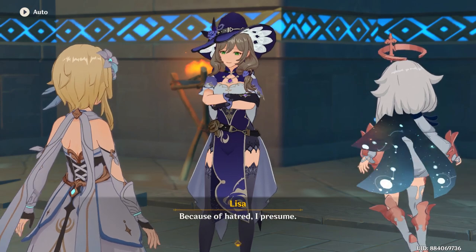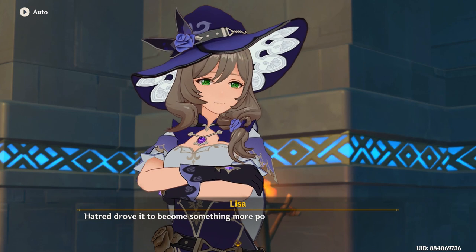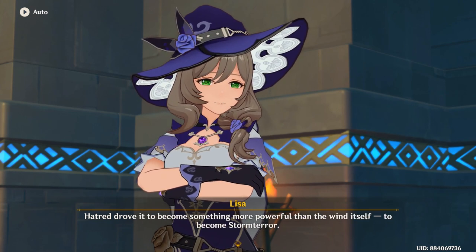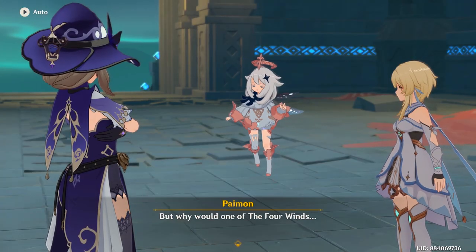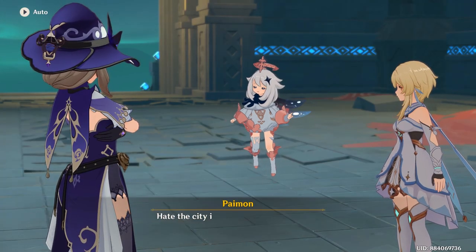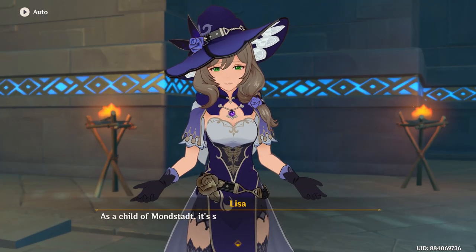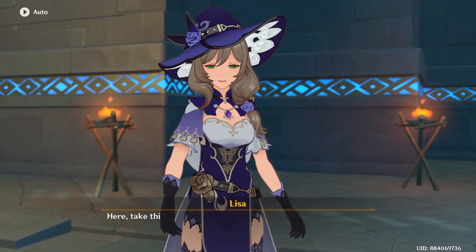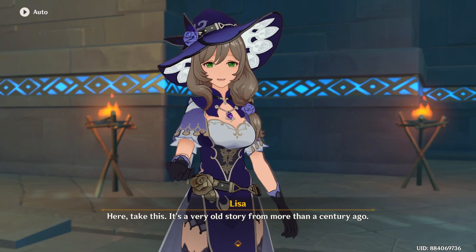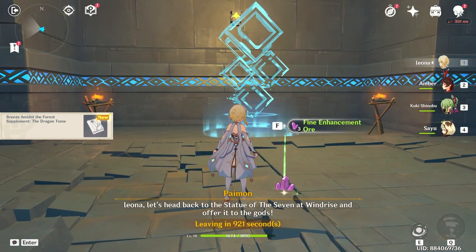Lisa: 'Because of hatred, I presume.' 'Hatred?' 'Hatred for Mondstadt. Hatred drove it to become something more powerful than the wind itself — to become Storm Terror. But why would one of the Four Winds hate the city it was supposed to protect?' Lisa: 'As a child of Mondstadt, it's something that's really hard to say aloud. Here, take this. It's a very old story from more than...' Let's head back to the Statue of the Seven at Windrise and offer it to the gods.